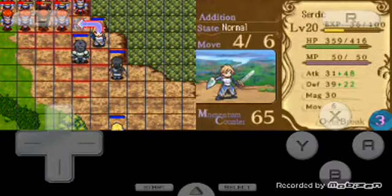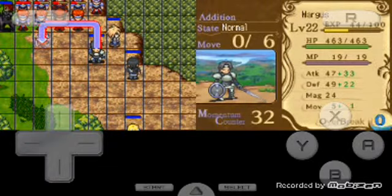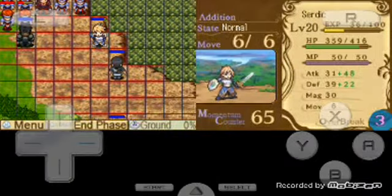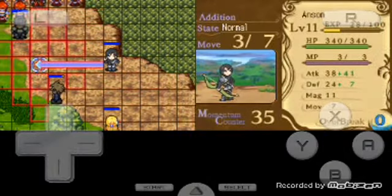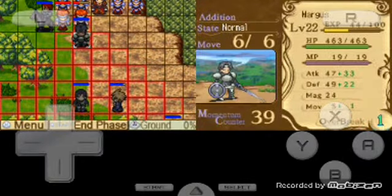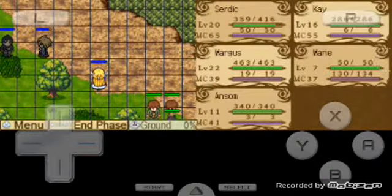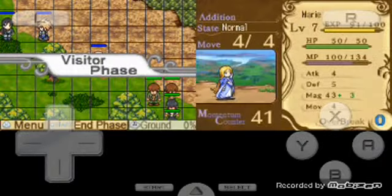And now the battle will commence. I really don't want to get Surik in there so move him back. Actually — snipe this guy. I believe it's five blocks away — yeah, five blocks away. Snipe him down, you should do enough damage to take him down. And just Marie doing the usual heal, because it all adds up in the end.